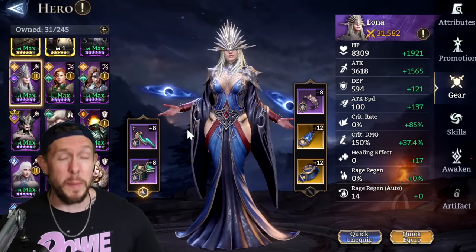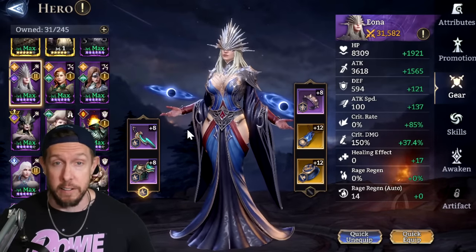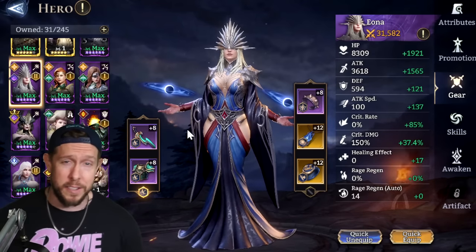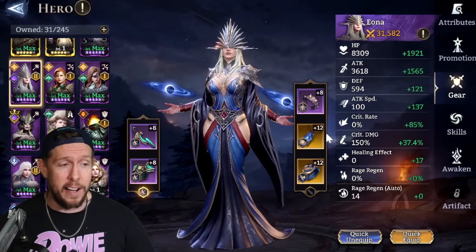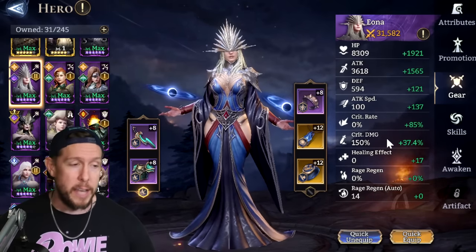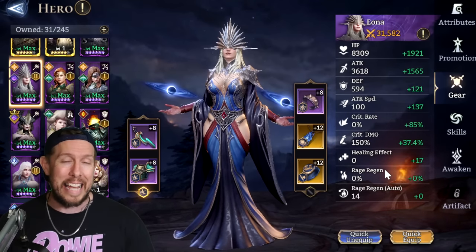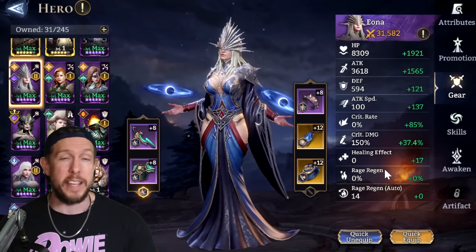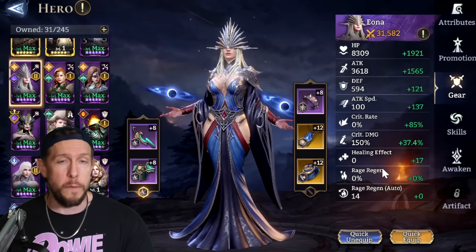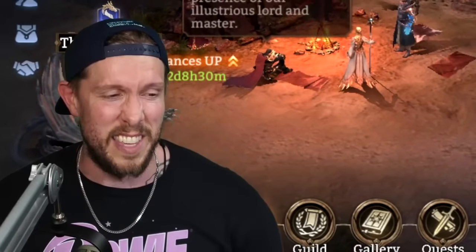A lot of you will have questions about gear — I'll have a dedicated video all about gear in Watcher of Realms. Suffice to say, if you're coming from another game in this genre, it's pretty intuitive. Attack speed and crit rate on your DPS are very important, crit damage after that, and rage regen is very powerful in this game as well. Expect a dedicated guide on gear sets and which are best for each hero coming soon to the channel.